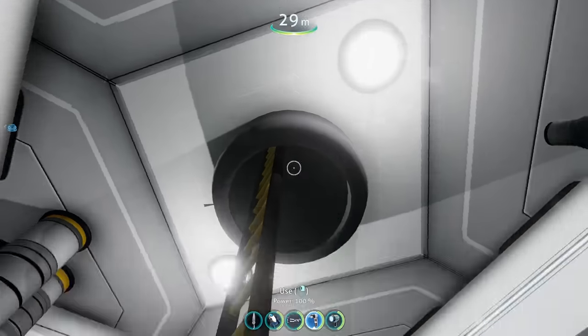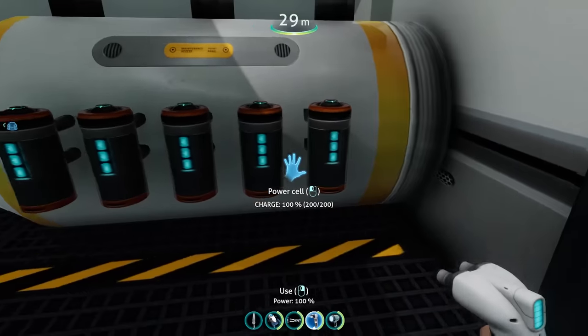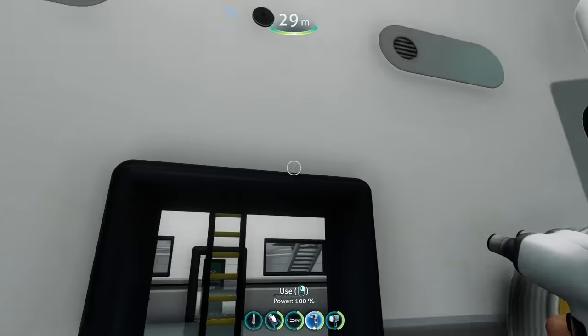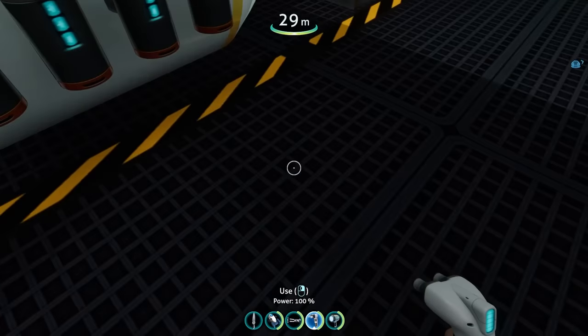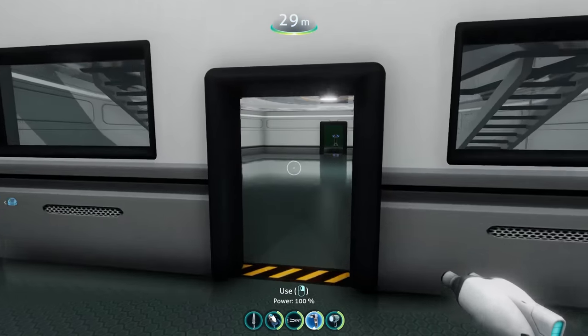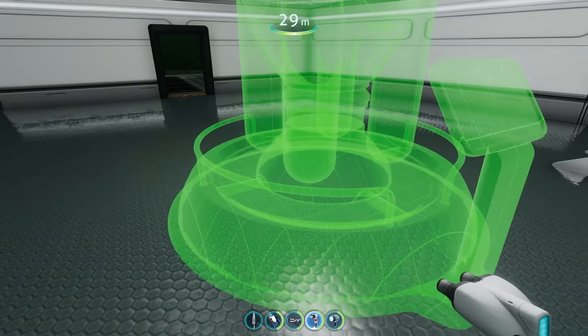Behind where we came in, there's the engine room. You can see this thing is powered by 10 power cells, which is gonna last you a while. But I have a feeling this also drains a lot of power. So if you don't want to keep recharging your power cells, you can literally just build a nuclear reactor in your submarine.